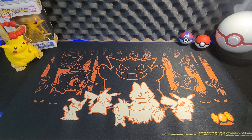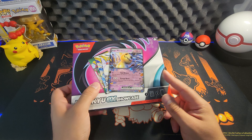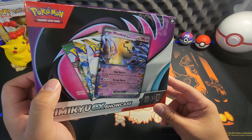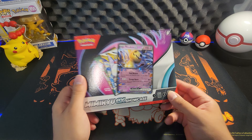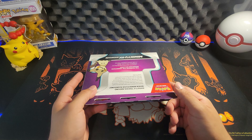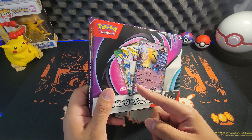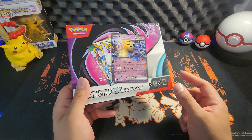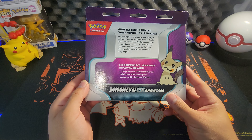So I found this at Walmart a couple days ago — a product I thought was pretty interesting. You get three packs and a Mimikyu EX from the new generation card set. It's got the silver border on it, which I thought was pretty cool. And it's at a cheap price — $11.98. I do think that's a good deal. If y'all see this, jump on it, because you can get an Evolving Skies pack and everybody's after that chase card. Got that from Walmart.